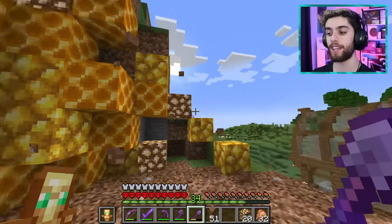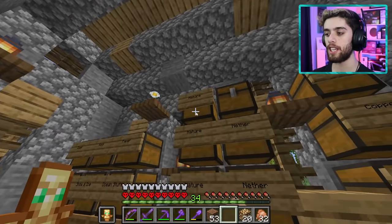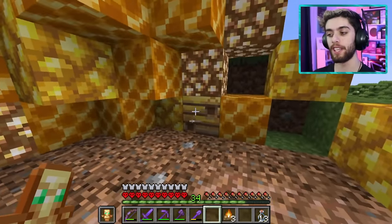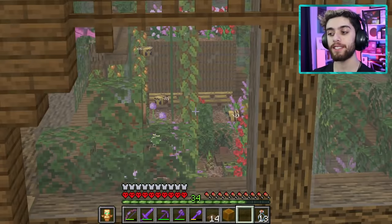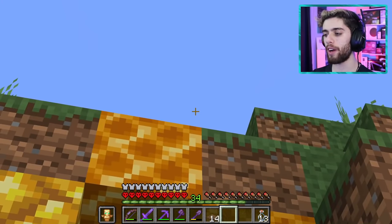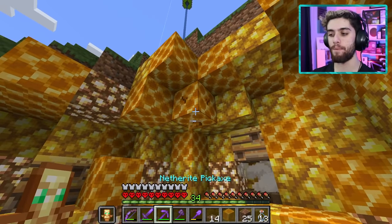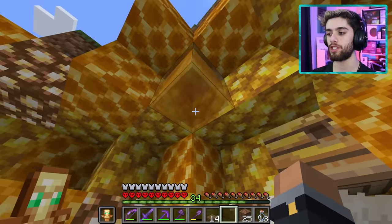I can't finish the full cave today due to time constraints, but off camera I go get more beehives. I place campfires in the corners and set the beehives down so the neighborhood bees have a place to live outside the greenhouse. The plan: use the greenhouse for harvesting honeycombs and the bee cave for harvesting bottles of honey. When bees deposit honey I can take those honey blocks and stick them on the cave walls.